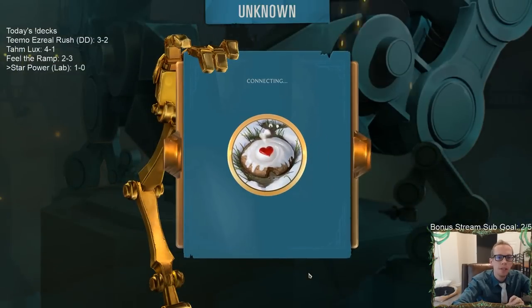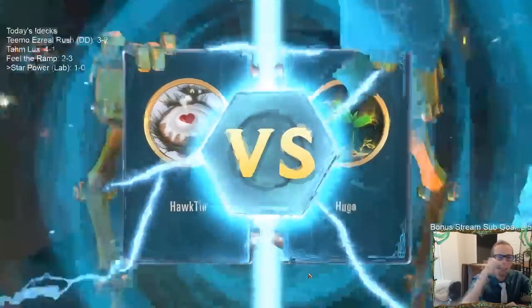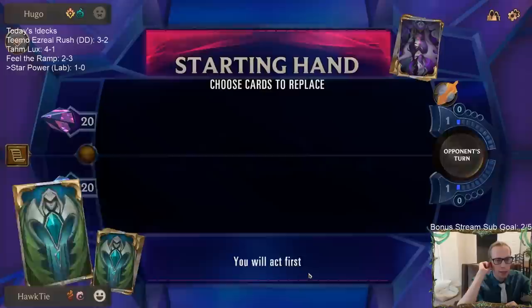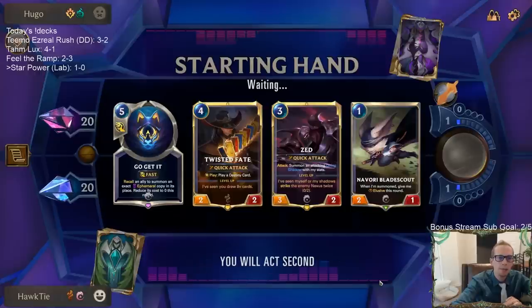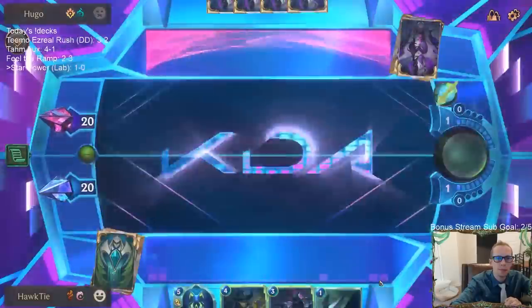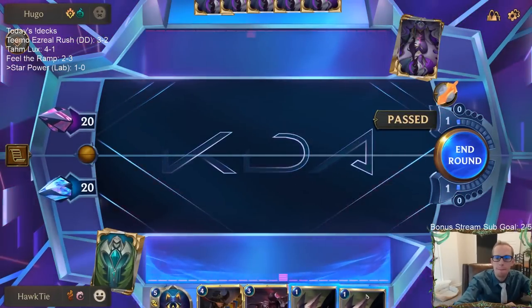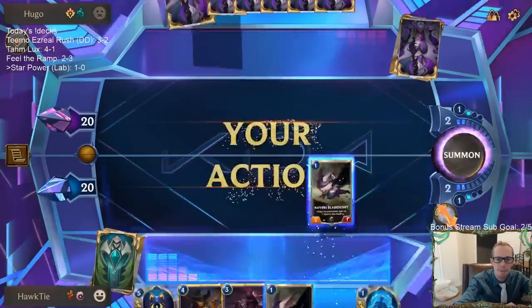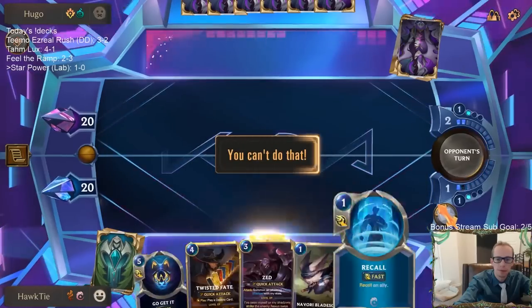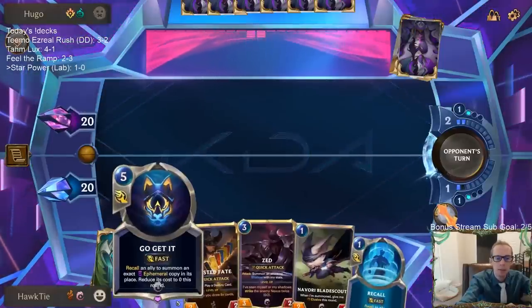Let's see what we got — it should be keyword stuff. Can't Block isn't really a keyword, it's just something on the deck. We'll keep this hand with our Go Get It. This is a pretty cool looking board — the labs always have such cool boards.